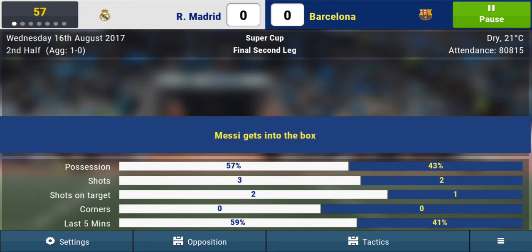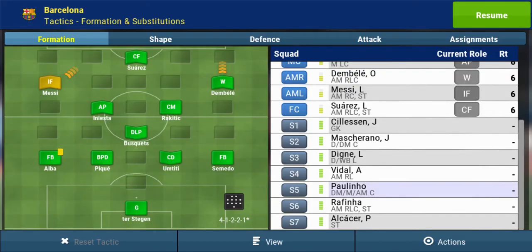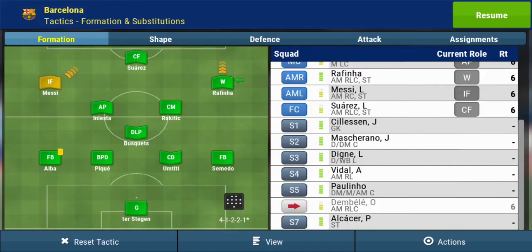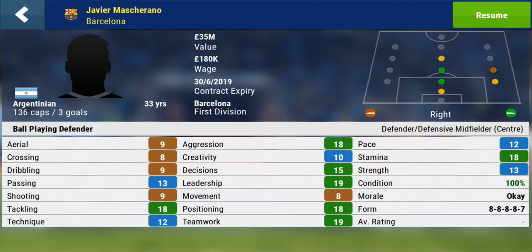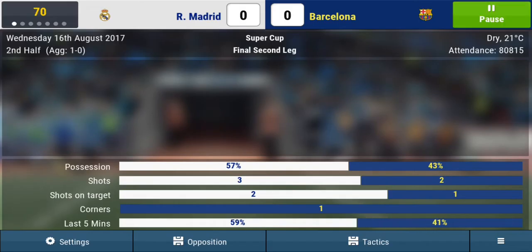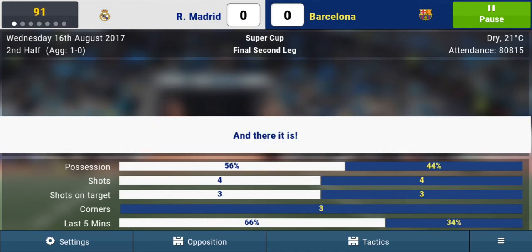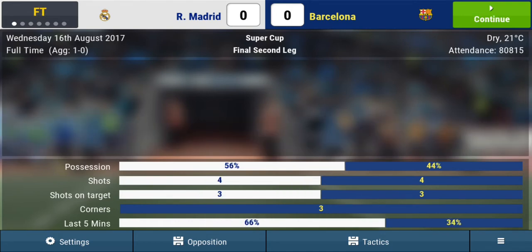Come on guys, we need at least one goal. Let me make a change real quick. We'll put in Rafinha - he's a winger back. I'm running out of options here to be honest. I don't want to ruin the dynamic of the squad too much. We're going to take off Rakitic and put on Paulinho, let's see what he can bring to the team. Come on guys, 12 minutes left - do something. Paulinho's already getting yellow cards. And there it goes guys, we lost the Super Cup.